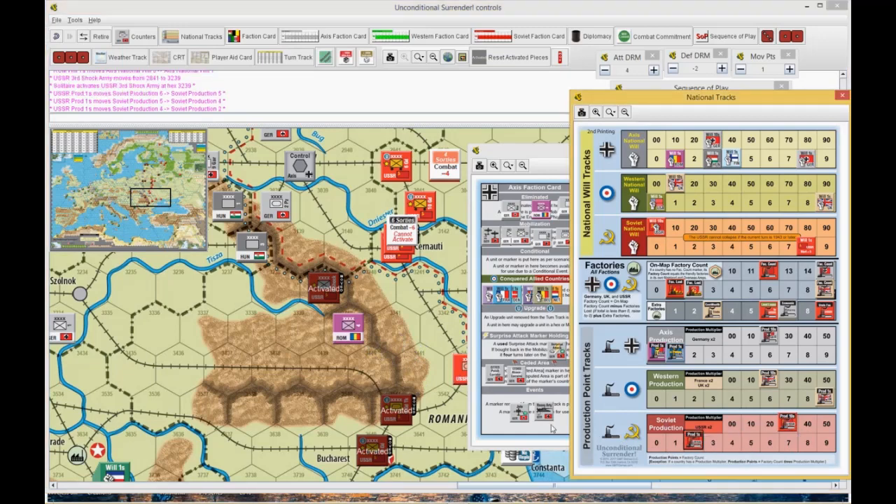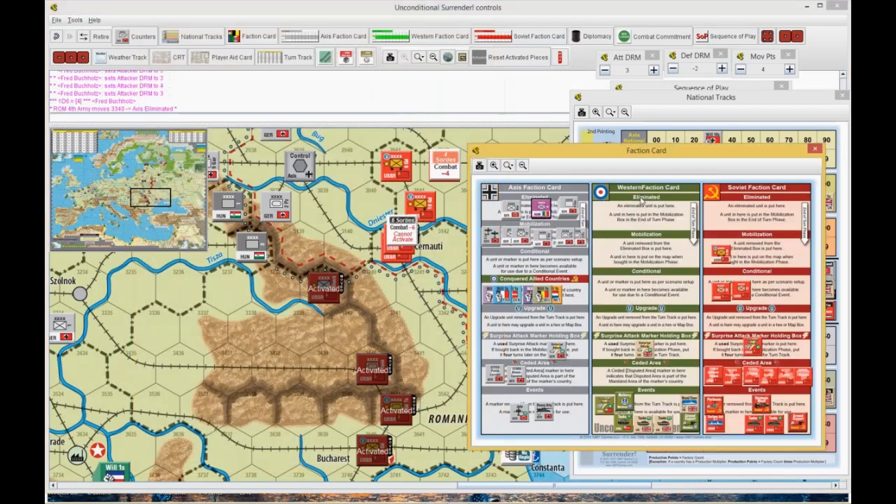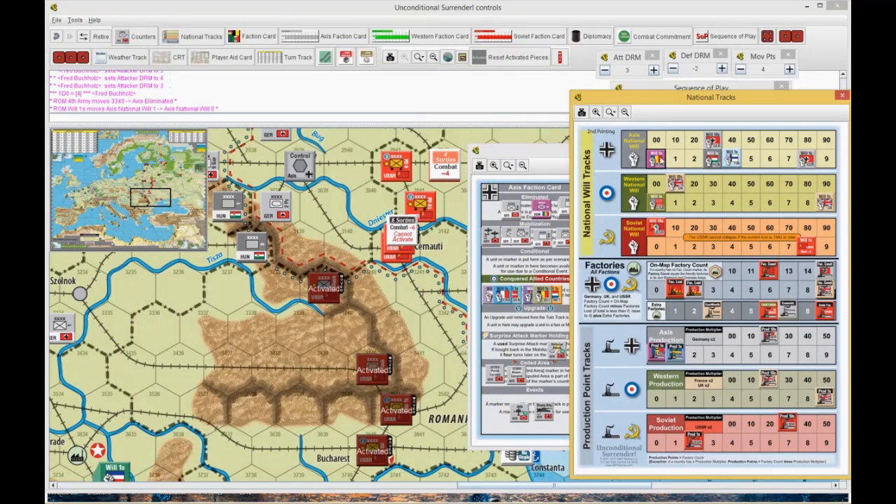I am not going to use an airplane there. I roll: four plus three is a seven. Best he can roll is a four. Seven to a four is at least a DR — he cannot retreat, so he would be eliminated, put on the eliminated box. He would lose a will point, which puts them to zero, which means they're gone. So they collapse and I have cities up there — they are defeated, conquered.